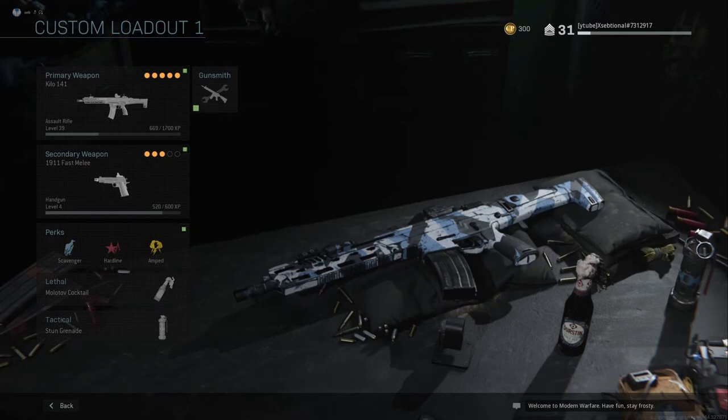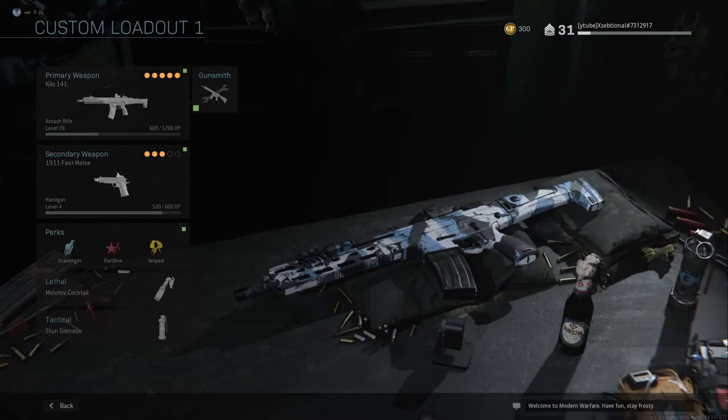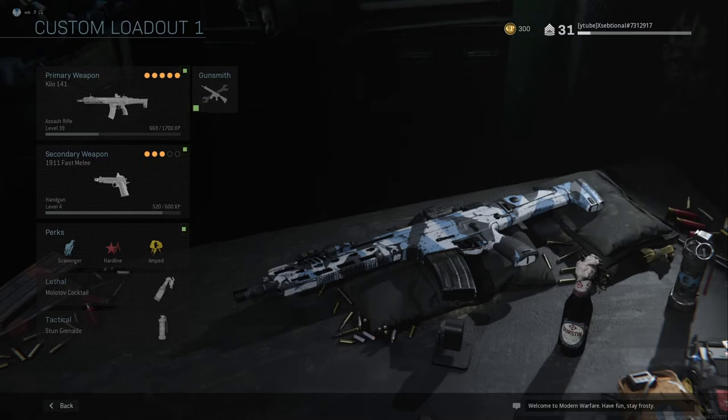The Kilo 141, the first assault rifle, aka Assault Rifle Alpha. After playing around with it for a few hours, I would say this is a very balanced assault. It does more damage than the M4A1 but fires a bit slower. The accuracy is on the low side compared to the rest of the ARs, but overall just a very solid gun, and in the right hands it shreds.